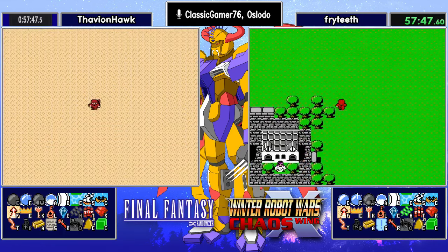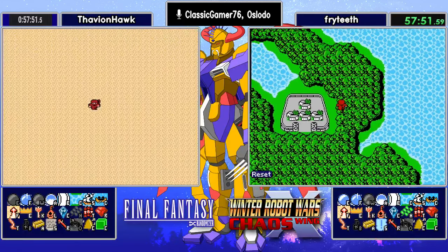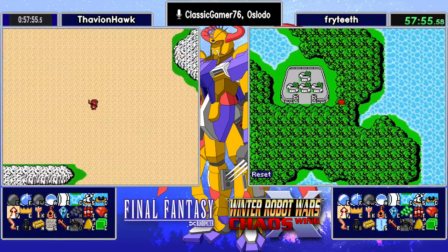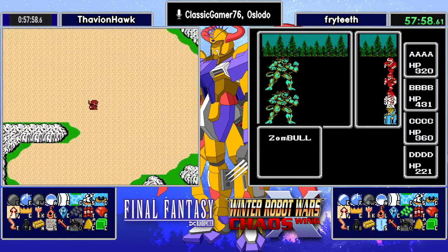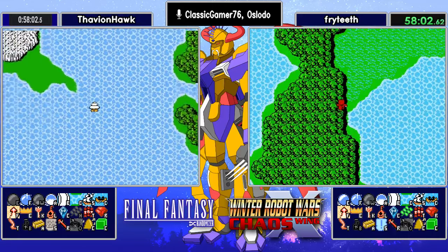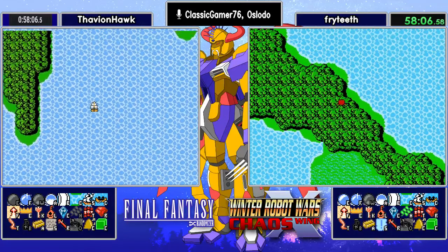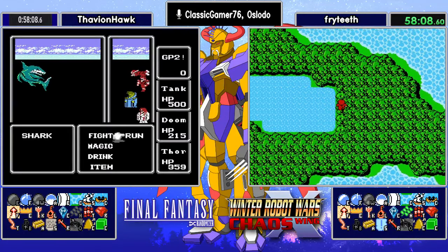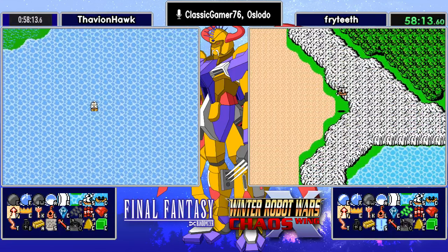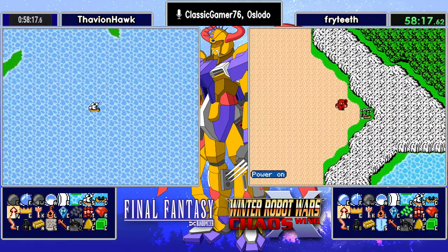Do you stop and check level 8 magic while you're here? No — why bother? Thavian is two shards away from go mode. Fryteeth in go mode, just picking up the last items he needs. If you're Thavian, where do you go? I think you go get the Floater — and he's actually taking a different route. I can't remember if north or south is supposed to be more efficient.